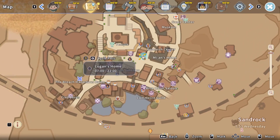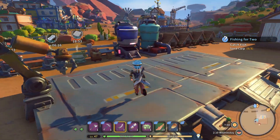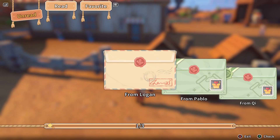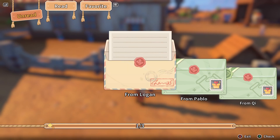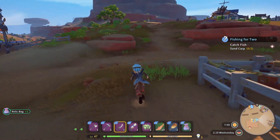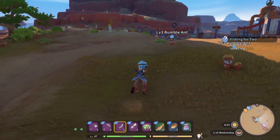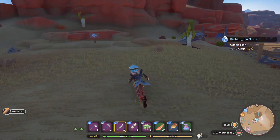We notice the Miner's Residence - a building we've apparently never entered. We check our mail: a letter from Logan saying he and his crew are released from prison and moving back home, plus gifts from Pablo and Chi - some face cream and a relic bag. Mian wants to catch sand carp. We head out to fish, guessing she'll just watch while we do the actual fishing.